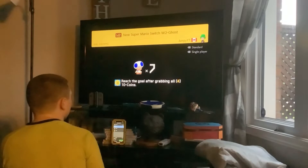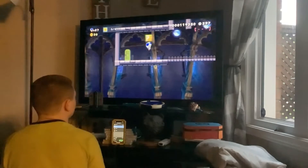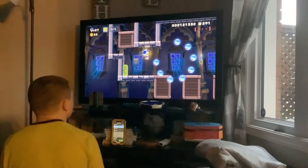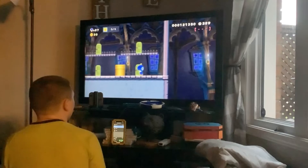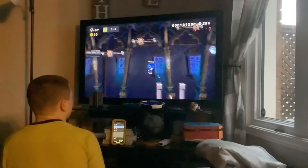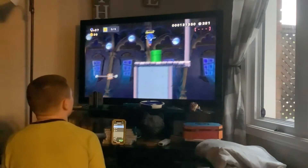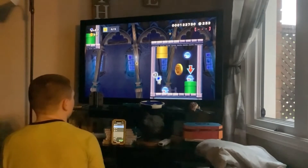The first ghost house is basically really hard and very long if you don't know the speedrun route. You basically gotta grab a mushroom, then grab a propeller, and do one of basically the hardest trick jumps in the entire run. I'm not joking, because it's really, really difficult. You also gotta do this part at the end, which is really hard without a mushroom.